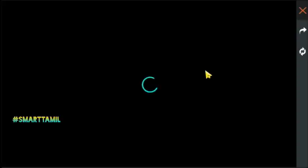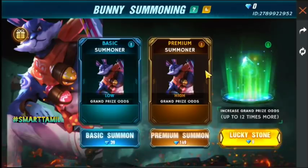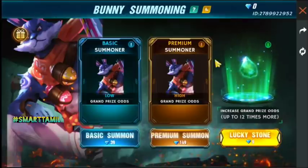But now the Bunny bundle is very rare. This bundle is brought back here — it's called Bunny Summoning, or Samurai Summoning. This bundle is famous. You can do a basic summon or a premium summon, up to 12 times. Lucky stone is also available.